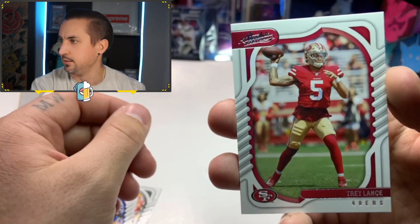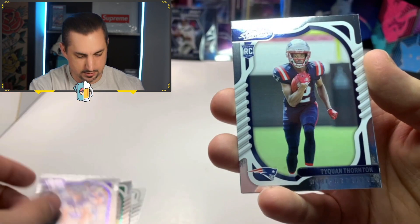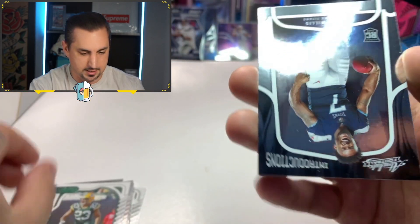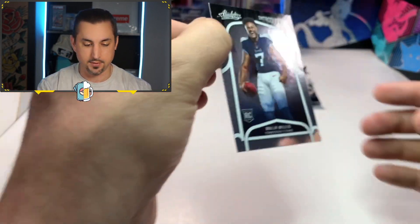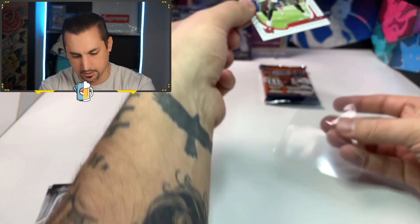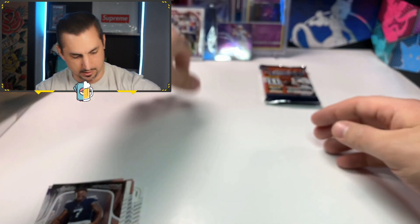Trey Lance — one of the four or five 49ers quarterbacks this year. Garrett Wilson, rookie. Isaiah Likely, rookie. Tyquan Thornton, rookie. Jair Alexander — another Packers, let's freaking go! Malik Willis Introductions rookie card — that is very nice, a nice looking rookie right there. I've got to sleeve up this TB12 right here. Make sure we keep this one fresh. Tom Brady, man — that is a great pull.